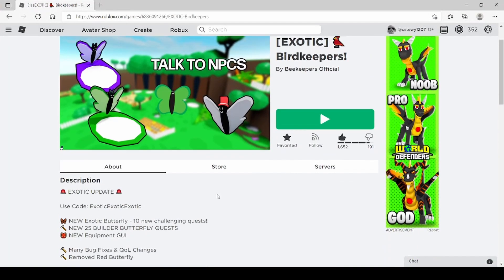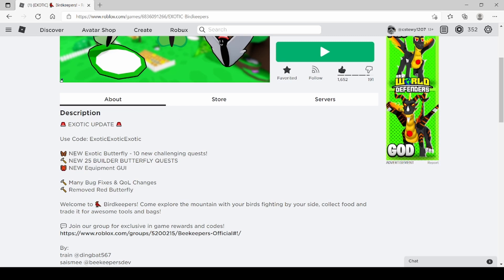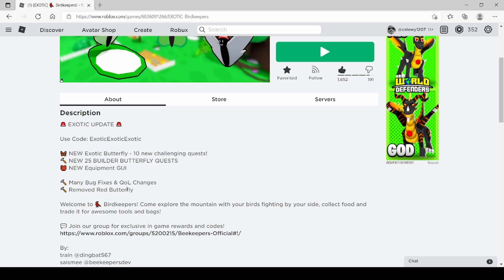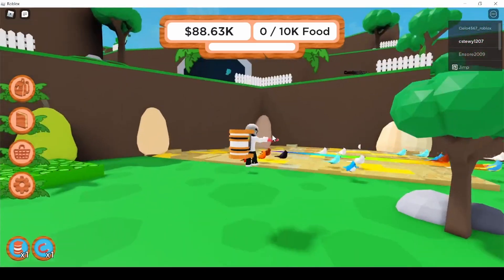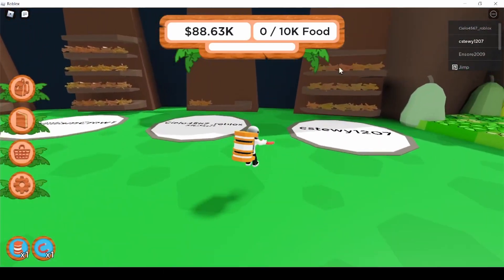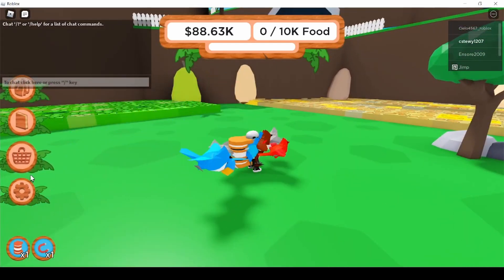There was a new update in Bird Keepers called the Exotic Update. They added a new exotic butterfly with 10 new challenges, 25 builder butterfly quests, new equipment GUI, many bug fixes, and quality-of-life changes. The builder butterfly is up in around the 20 to 25 butterfly area — I've just recently got 15 so I'm not that close yet.